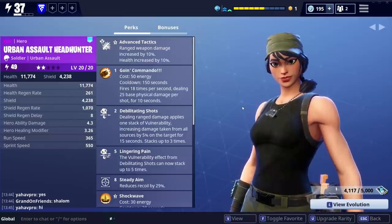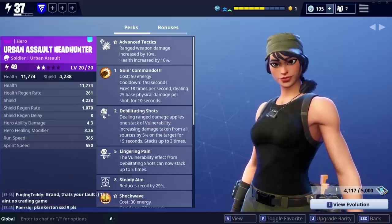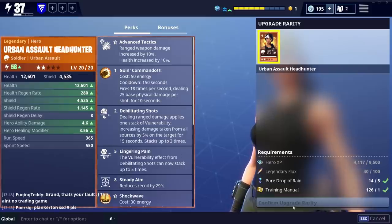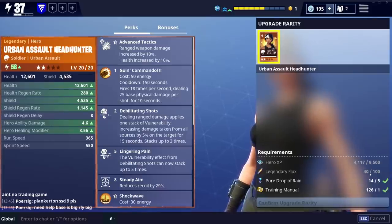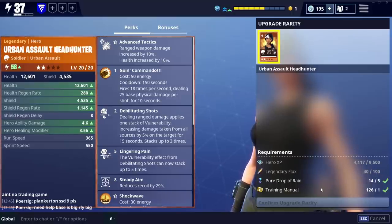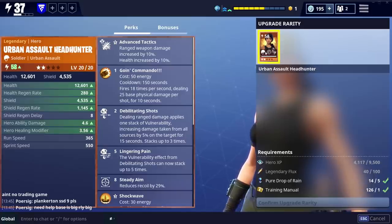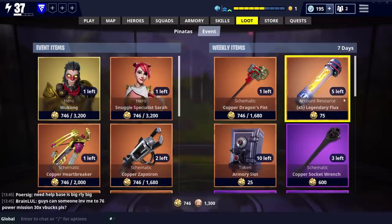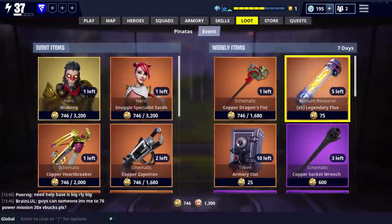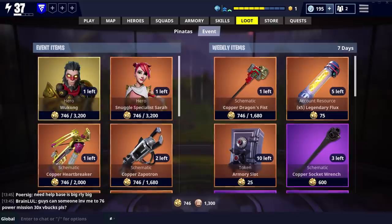Going over to the heroes, you may have seen my video on Urban Assault Headhunter — I absolutely love this hero, but I've only got her as an epic. What I want to do is upgrade the rarity. You just click Upgrade Rarity, get the hero XP up — I've nearly done that — and then buy the legendary flux. That is what takes ages to get, so if you can get it in the event, buy as much as you can. You can only buy five at a time. It's a slow process — you have to put some thought into it. Once I've got that up to 100, I can upgrade and have Urban Assault Headhunter as a legendary.